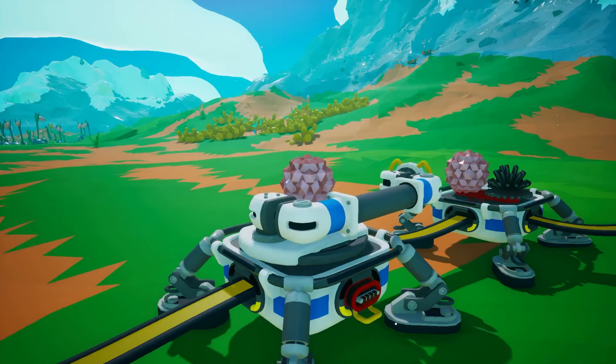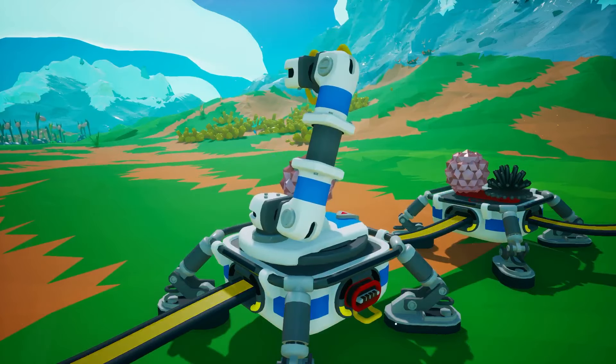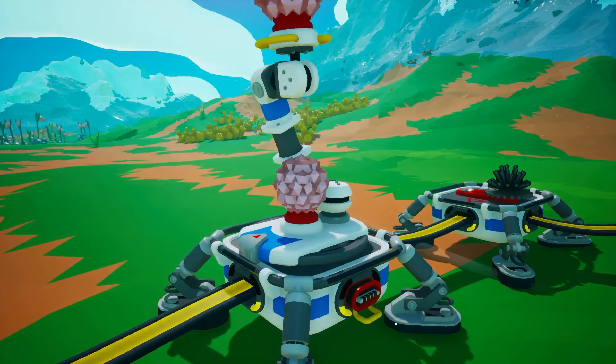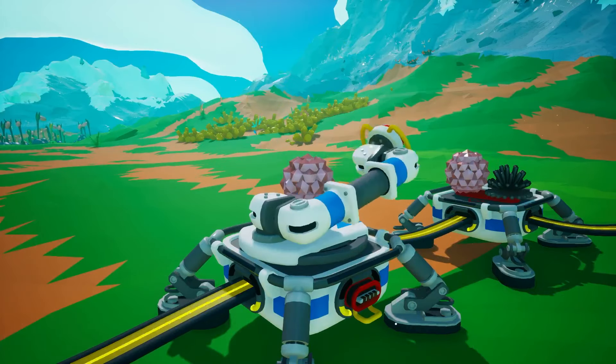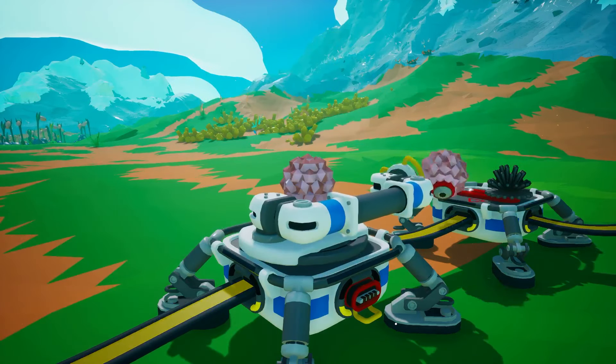There are three things you need to know before we get started with this video. Number one: auto arms can be filtered to pick up only the item you want them to pick up by putting said item in the center of the auto arm. We are going to be doing that to literally every single auto arm in this build, so I thought it would be useful to point that out separately.